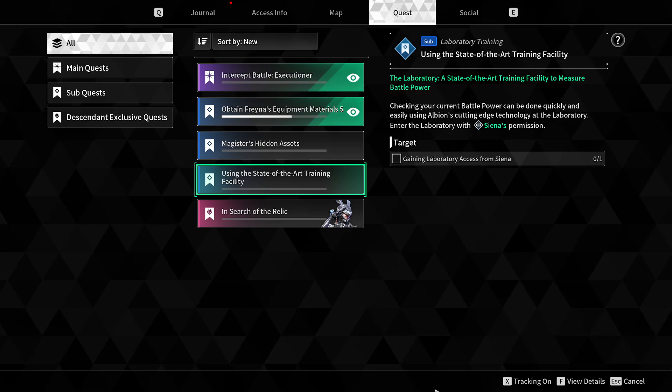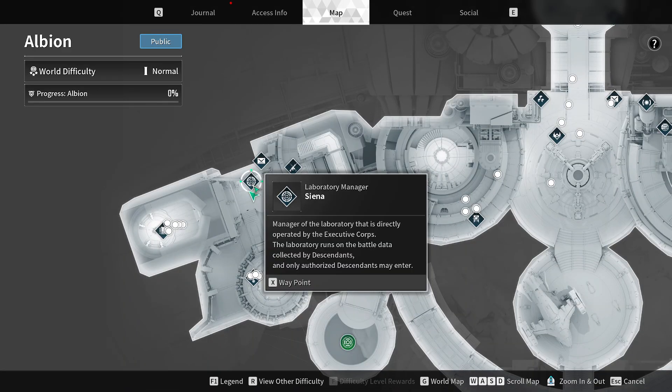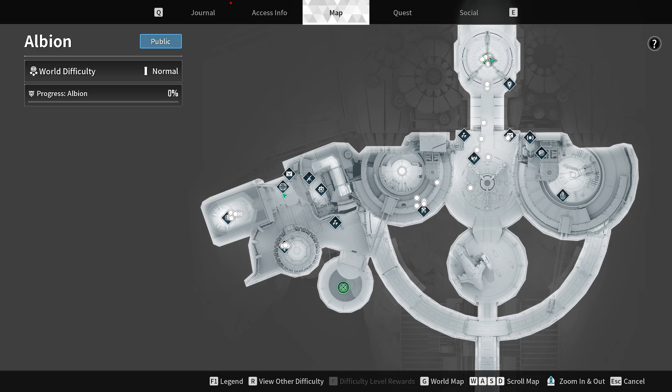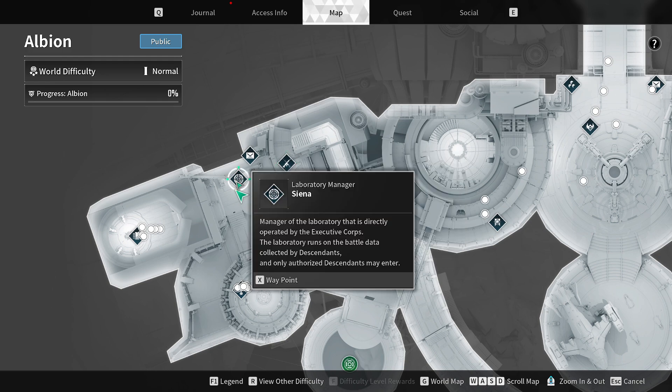You actually have to talk to Sienna in Albion, which is pretty straightforward, but it doesn't really show up on the map here, as you can see, for whatever reason. So when you're in Albion, if you come down here, it's literally right across from Deslin, the weapons vendor — you have Sienna.